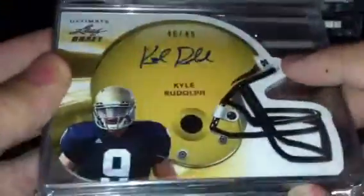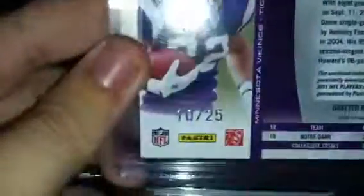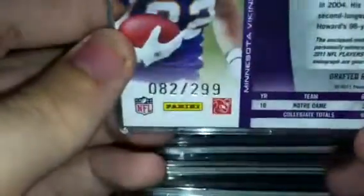Got the helmet auto from Leaf Draft. And then this starts to get better — here's a jumbo patch from Absolute, numbered to 25. I got this RPM jersey ball jersey, got the hole in the football, auto. The cool thing about this is it's numbered 82 of 299 — his jersey number.